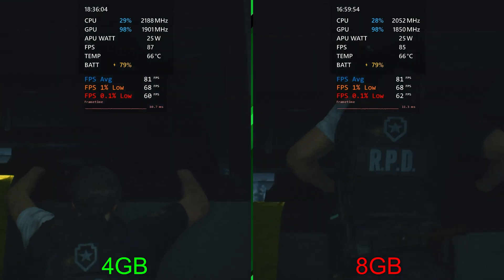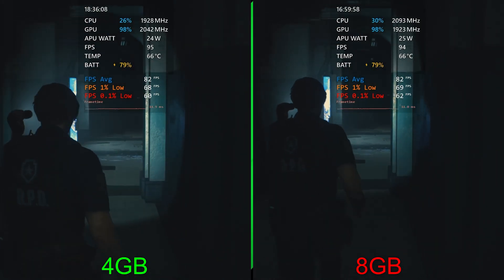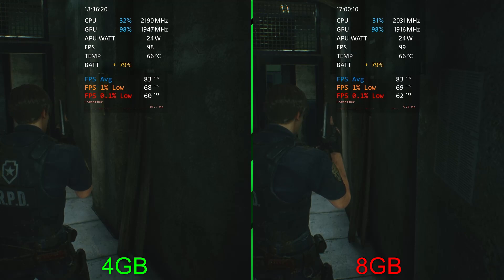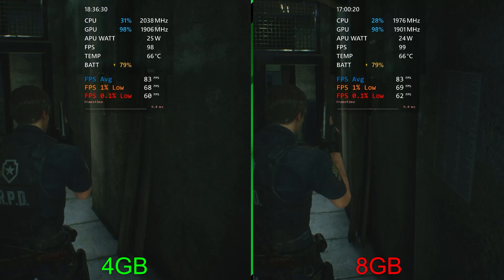This is something I had a lot of trouble getting running properly on the Steam Deck, but on here I'm able to just set some settings, let it run, and enjoy playing. This is pretty much neck and neck — on the left with 4 gigs we're at 83 average, 68 for 1% lows, 60 for the 0.1%, and on the right we're at 83, 69, and 62 — slightly within margin of error.